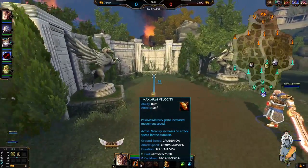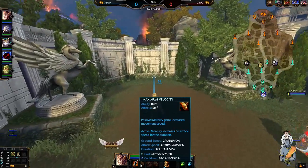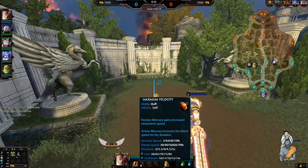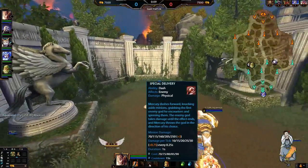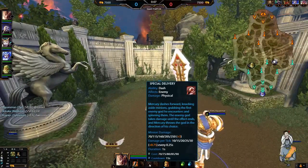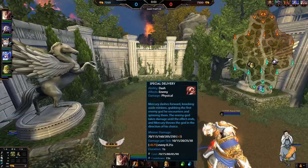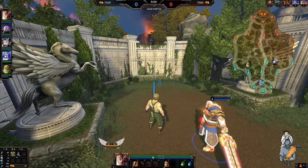Second ability: Maximum Velocity. This gives you additional movement speed and attack speed when you activate it, and maxing it lowers the cooldown and extends the duration. You generally max this second. You're definitely looking to put a point into your three as early as possible — Special Delivery. This is a dash in a direction that will grab hold of an enemy god, spin them around, deal a little bit of damage, and then throw them in a direction. It's not a huge throw, but it's a throw.